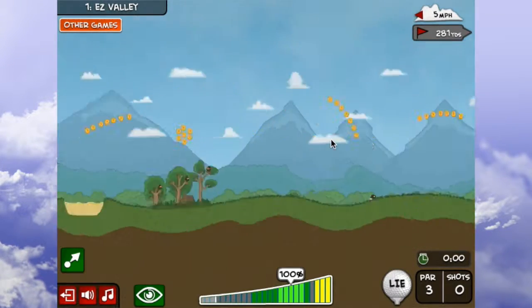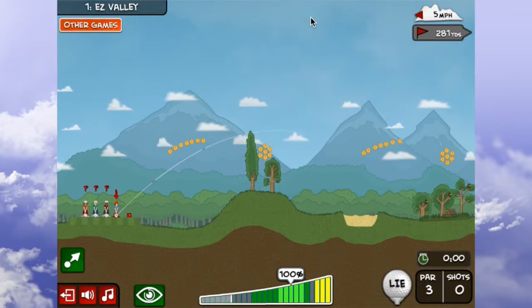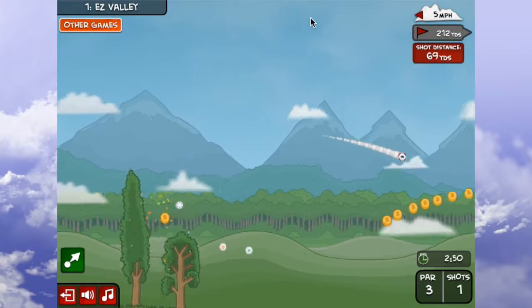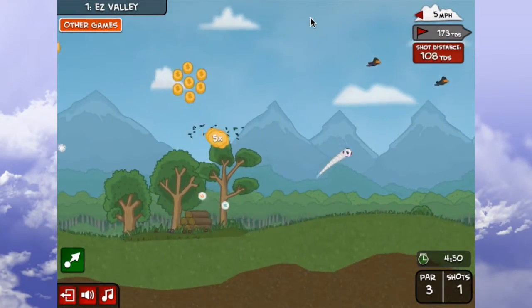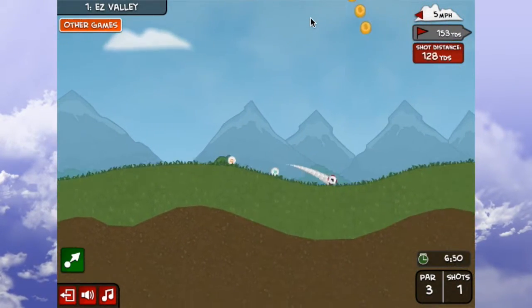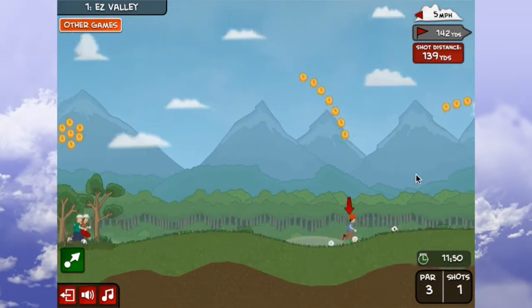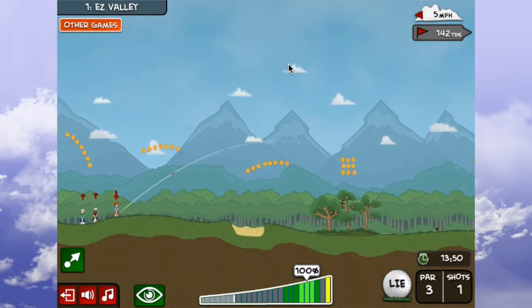I don't think we'll be able to get through an entire game in this video today, but just give you a good glimpse of what's going on. Obviously, what you want to be able to do is hit the ball as far as you can. With that power bar — I probably should have explained it before I shot the ball, but I was too eager to jump the gun. As you can see, there's gray, dark green, and light green.